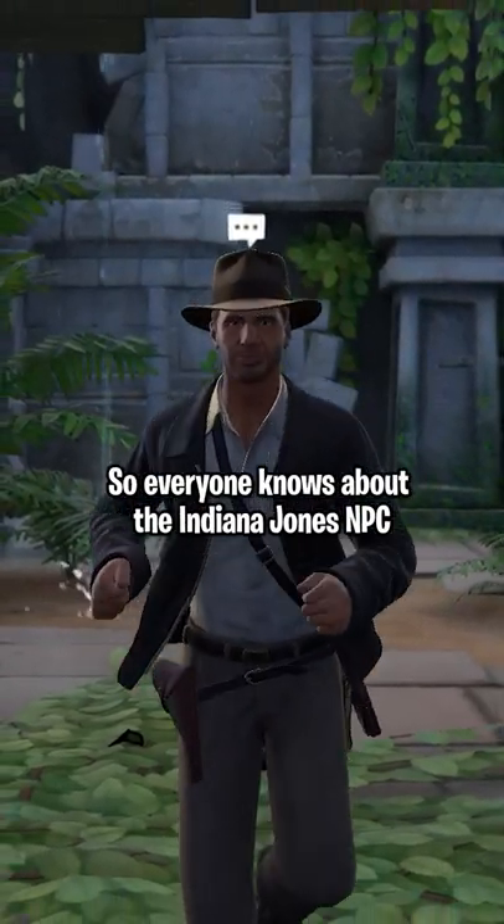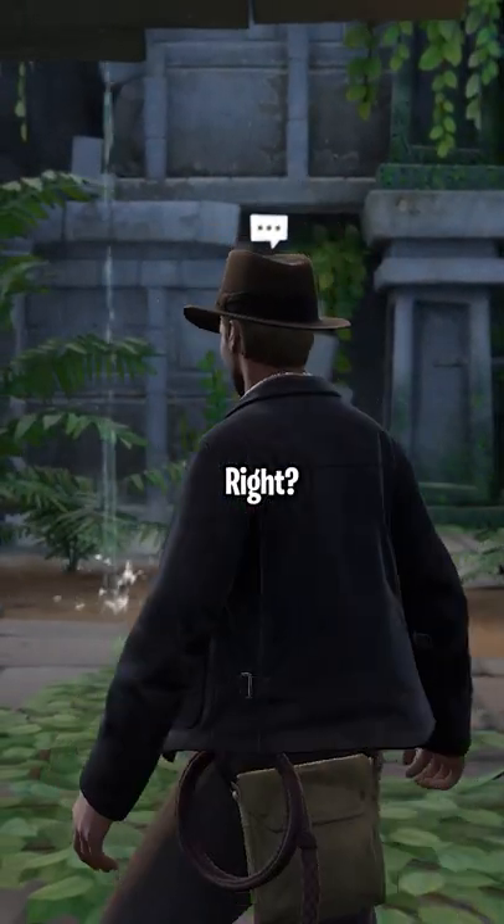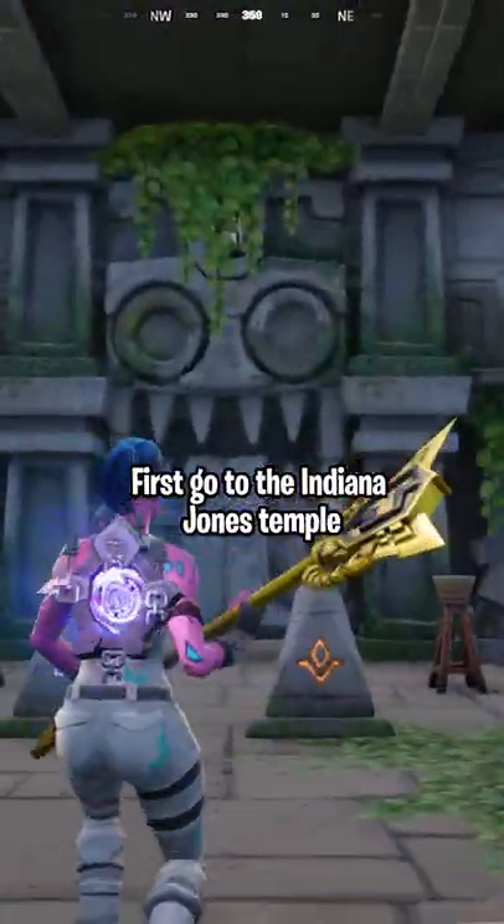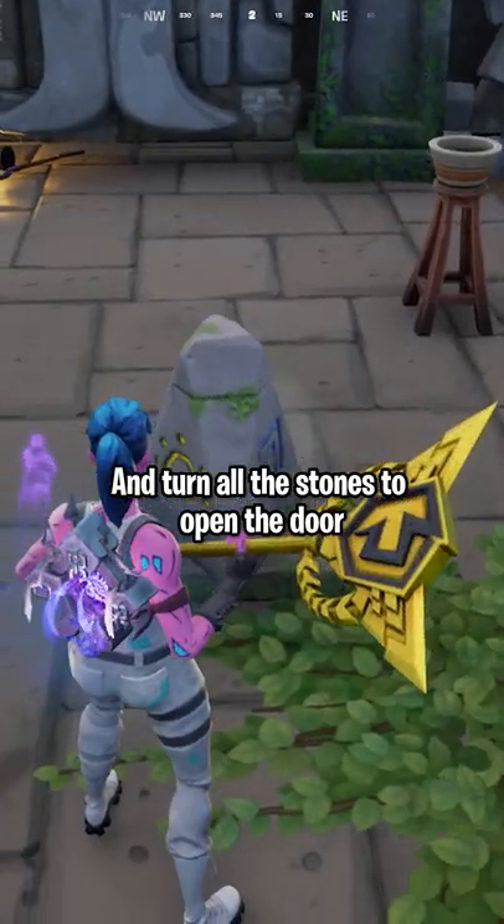So everyone knows about the Indiana Jones NPC, right? Well, I just found a crazy secret. First, go to the Indiana Jones Temple and turn all the stones to open the door.